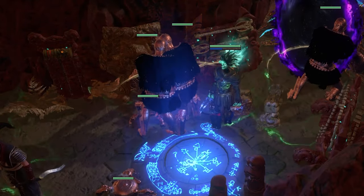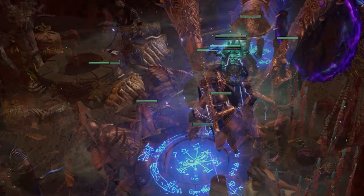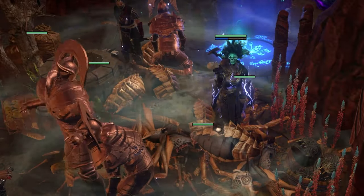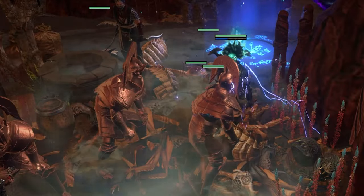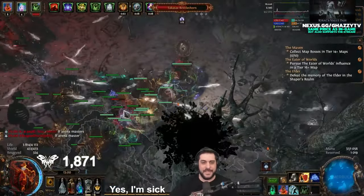I don't think the duration support is a priority, but it should be pointed out. The Warcaller doesn't need any specific extra support gems, while the Spectral Leader has that possibility. The support gems for utility specters generally follow the standard approach: Meat Shield, Elemental Army, Minion Life, and similar survivability options.